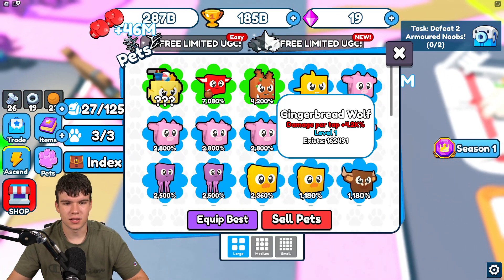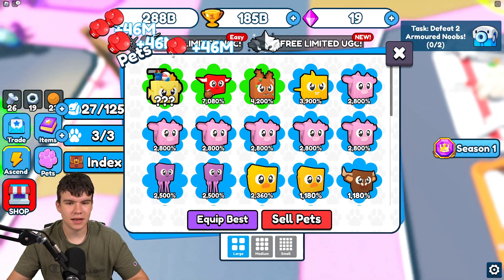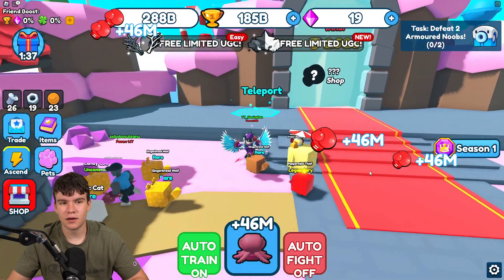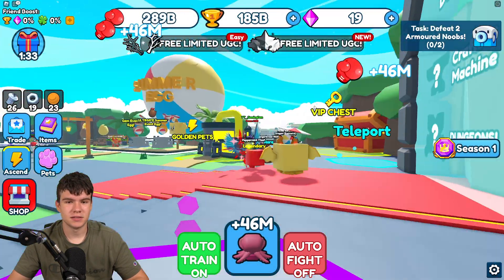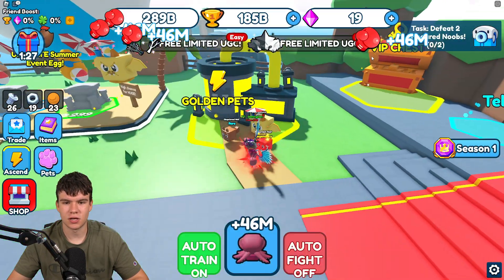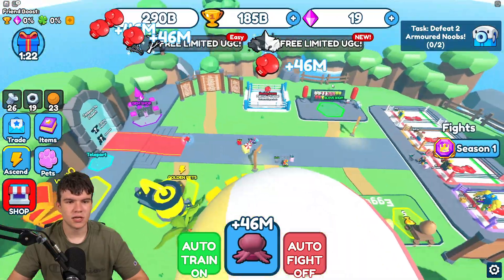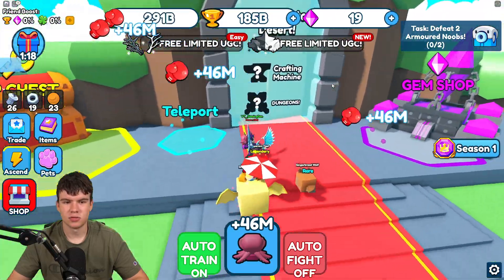Now we're getting 46 million every single time we click, which is pretty overpowered. What we can do over here is go back to spawn and convert these pets into golden. The only problem is we actually don't have enough gems to do that, so we're going to have to get ourselves some gems. Are there any chests nearby? We can claim up chests, and I'm pretty sure they also give us gems.